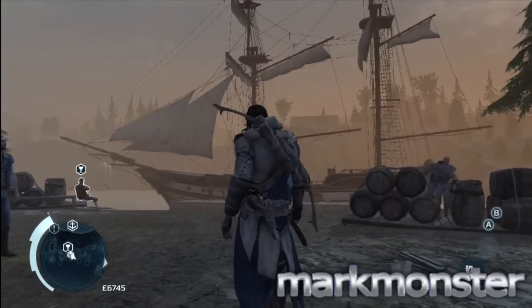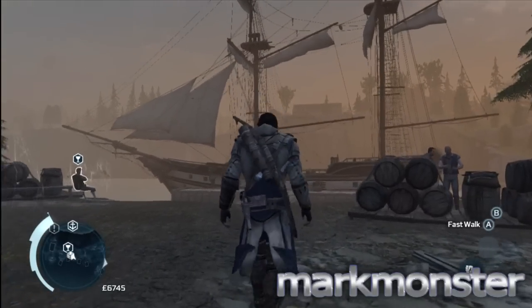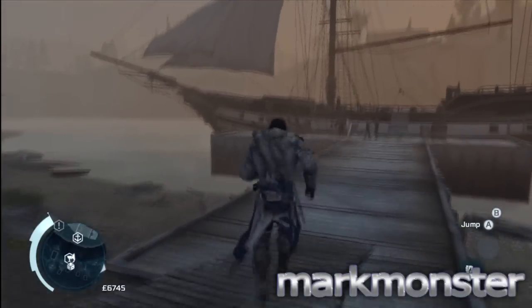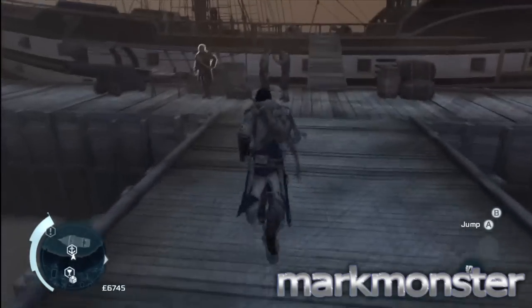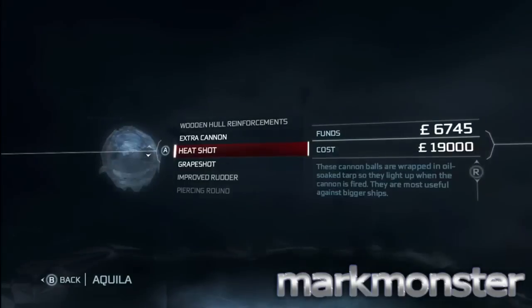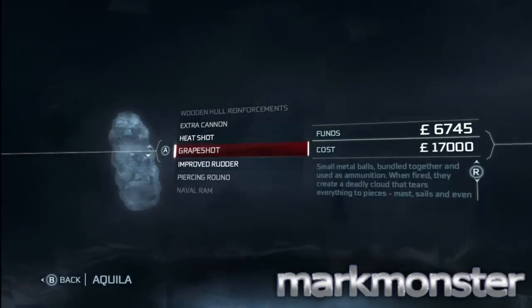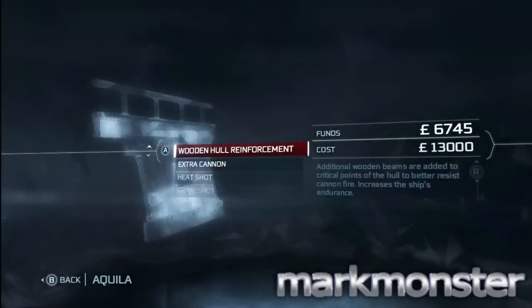This is the guide for a tumble home, done after sequence five. I am in the homestead — pretty much after you have repaired the ship, you can fast travel here. Right next to the pier there is a book; you open the book and you can select any of the upgrades. Honestly, the cheapest one is an extra cannon, so I just go for that, and that is all.